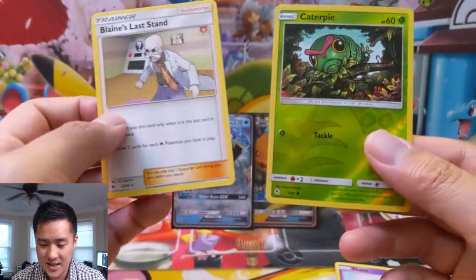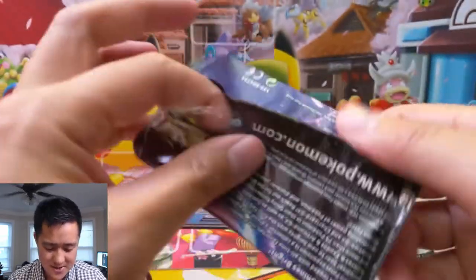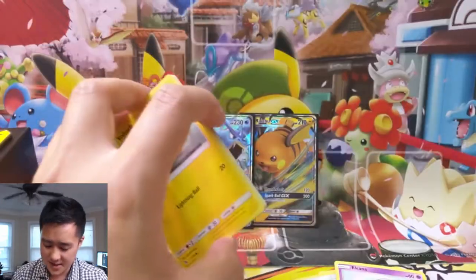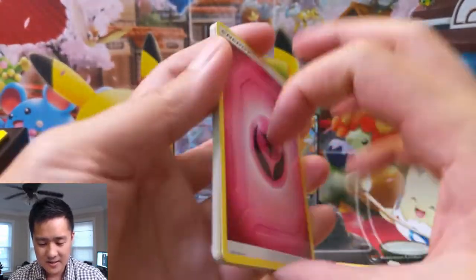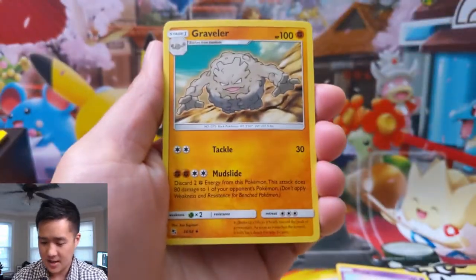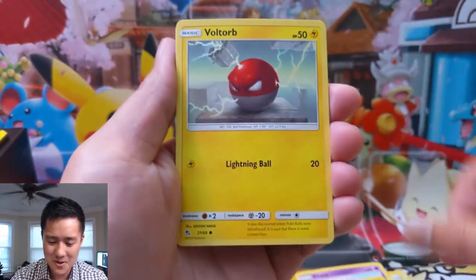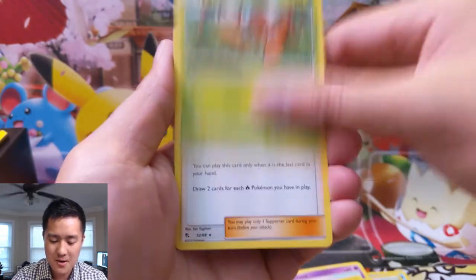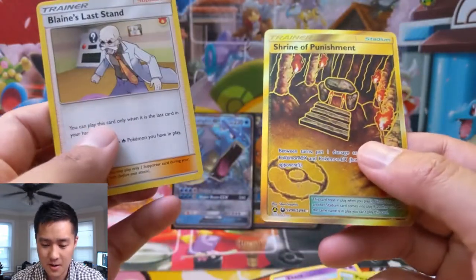Blaine's Last Stand. And then — Caterpie. This tin, hopefully we get one more hit, otherwise that would be a bit of a letdown. Come on, let's get something good. Let's get a shiny GX. We don't need that curse again. Andy's fan art may have — once we acknowledge the curse, it's like, oh man, it's coming back. But let's get rid of it right here. We got Paris, Blaine again — and that's kind of off center.